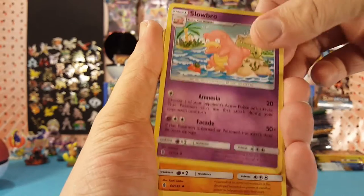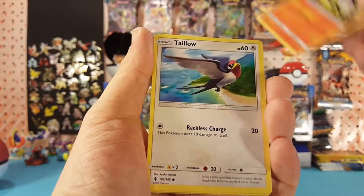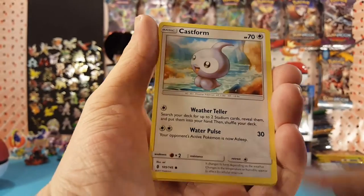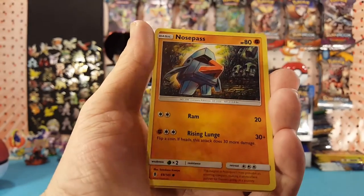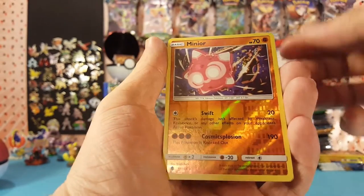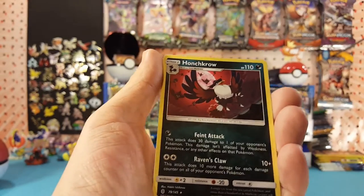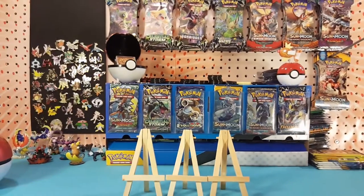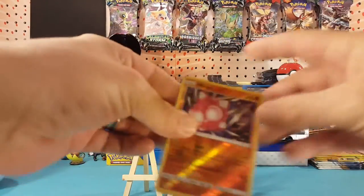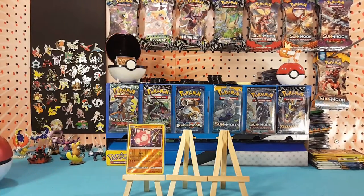Slowbro, Machamp, Talonflame, Phantump, Castform, Nosepass, Delibird. Minun is the reverse, which is a rare, and Honchkrow is our regular rare. Starting off with a reverse rare — let's see if we can get something better in the next packs.